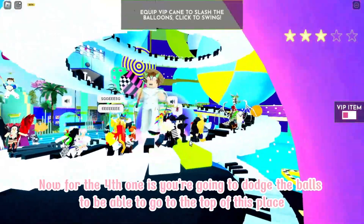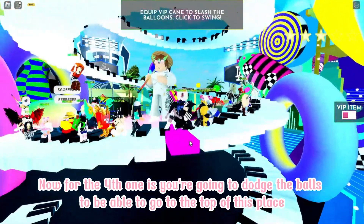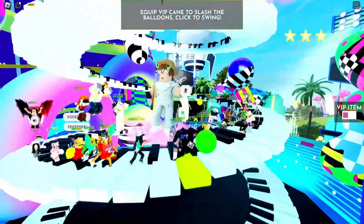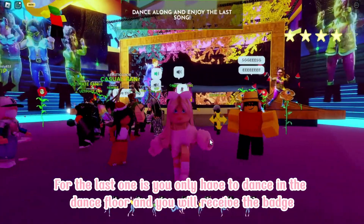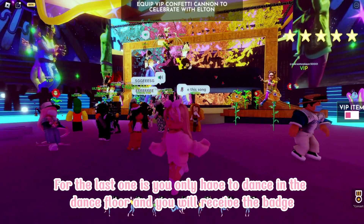For the fourth one, you're going to dodge the balls to be able to go to the top of this place. For the last one, you only have to dance on the dance floor and you will receive the badge.